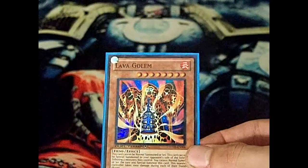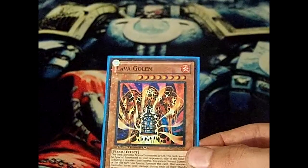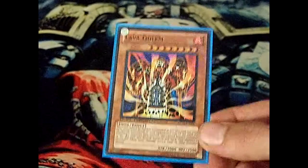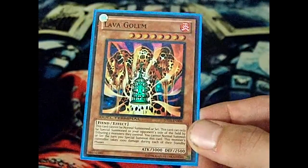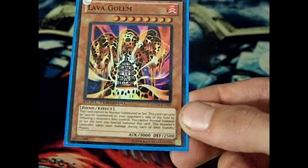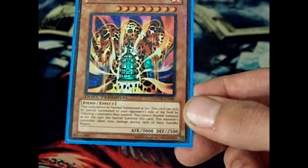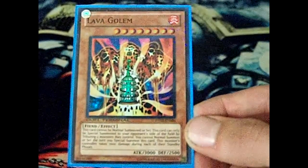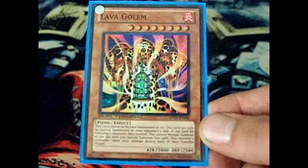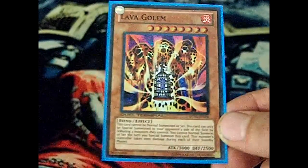Lava Golem is a fiend fire type monster with 3,000 attack and 2,500 defense. Its effect is: this card cannot be normal summoned or set. This card can only be special summoned to your opponent's side of the field by tributing two monsters they control. You cannot normal summon or set the turn you special summon this card. This monster's controller takes 1,000 damage during each of their standby phases.